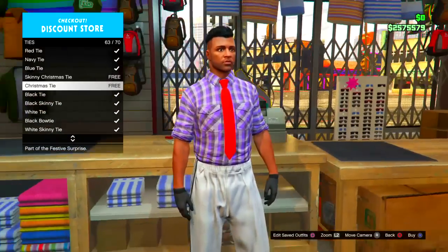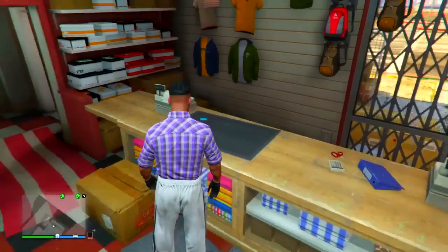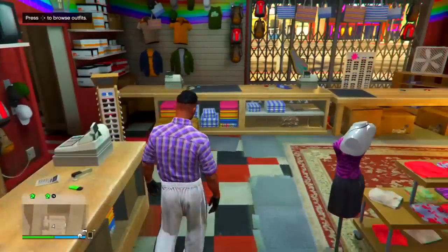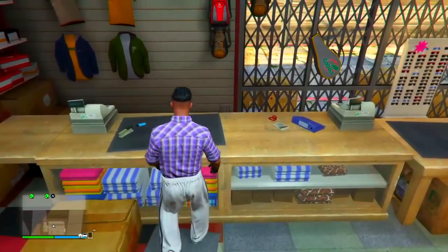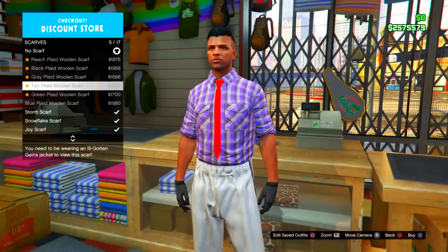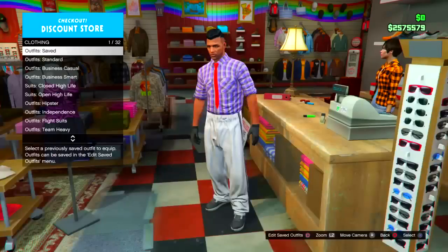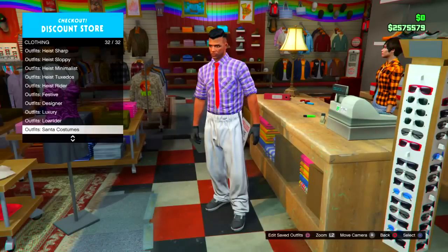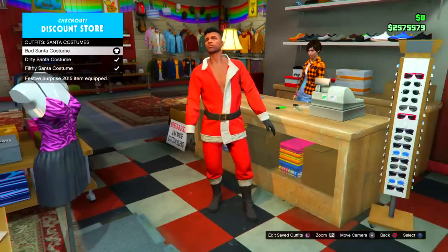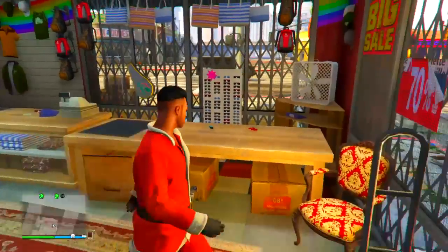The ties are okay — they probably could have added something more unique, but there's the Santa tie, which is pretty cool. I'm going to check scarves once more — never mind, I already checked those. Let's put the Santa outfit back on and get out of the clothes store, because I've spent way too much time on the clothes. Let's head over to the mask store.